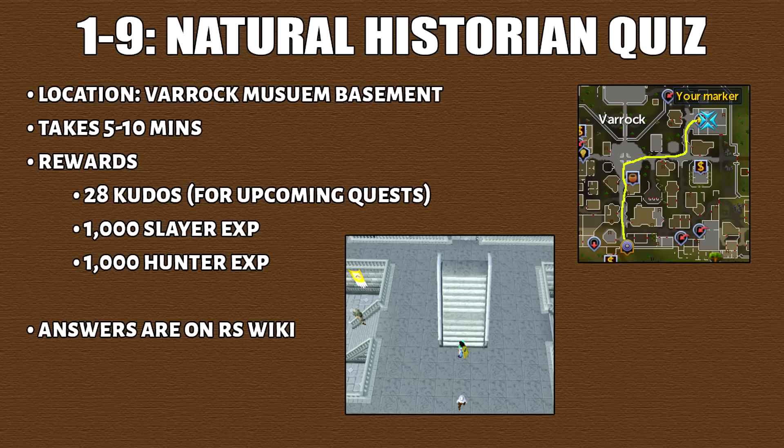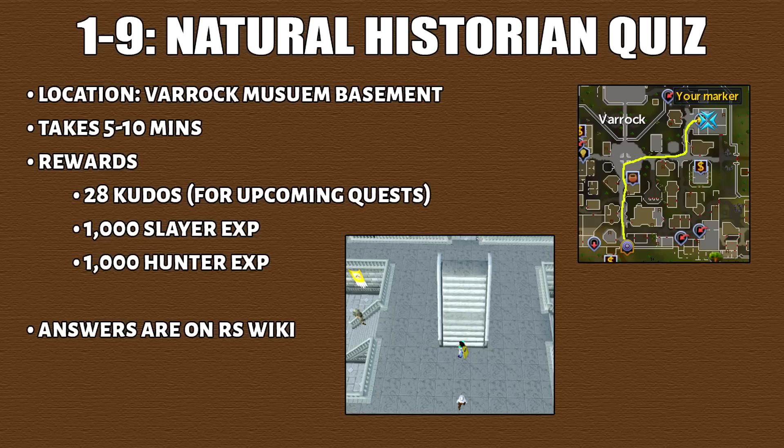Now that I've talked about the useful items, let's get into the training methods. From level 1 to 9 you'll do the natural historian quiz, located in the Varrock basement which I've marked on the minimap. It will take around 5 to 10 minutes to complete.